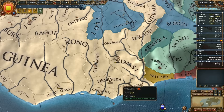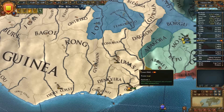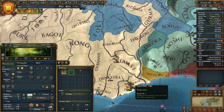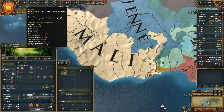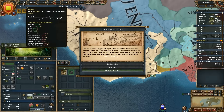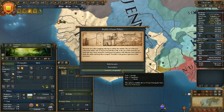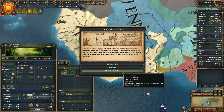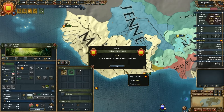We did just get rid of one of our allies by annexing these guys up here. I don't think I need both forts. I'd rather have that one up, so I'm gonna get rid of this one - don't need it. My territory is not defended very well, but that's okay.